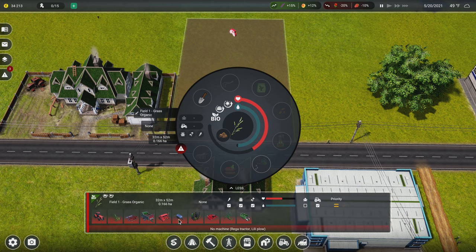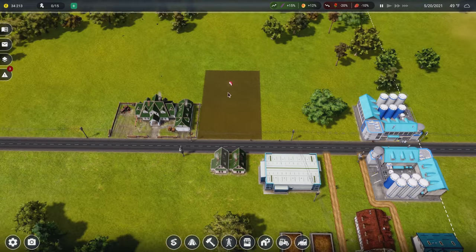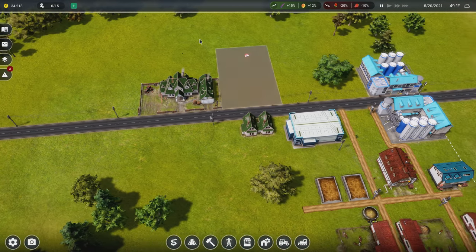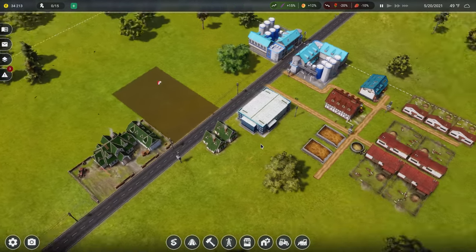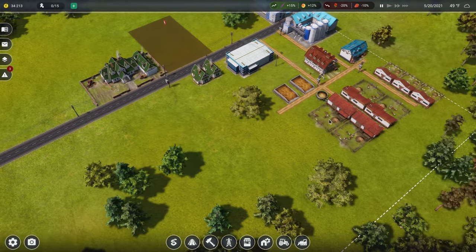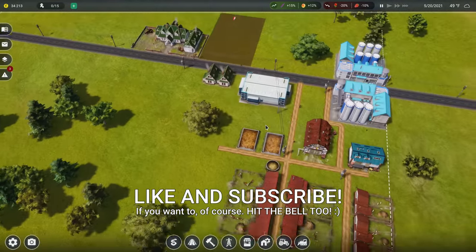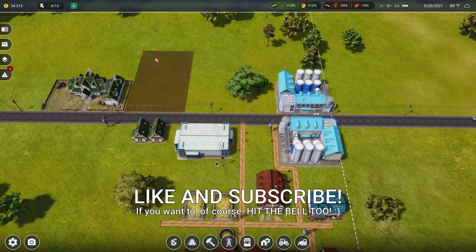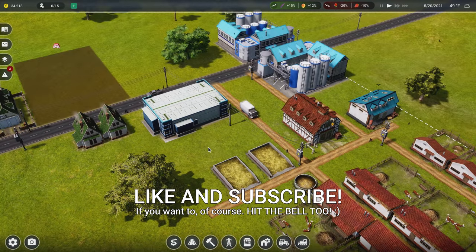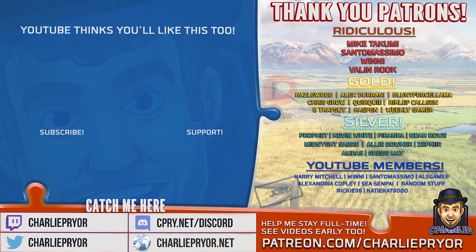So you need all of that equipment to farm a field. If we do another video — let me know in the comments if you want to see more — we would start by buying all that equipment and then expanding the farming side so we can sustain more animals. That's probably where I'd go next. Anyway, that's going to do it for me today. Thanks for watching, like the video if you liked it, subscribe if you haven't already. Join our Discord server — link is in the description. Take it easy, bye!